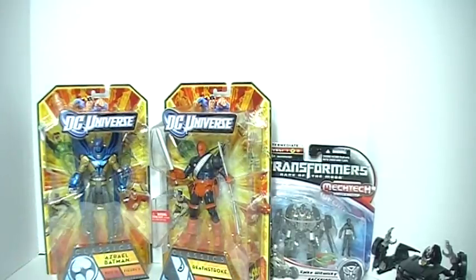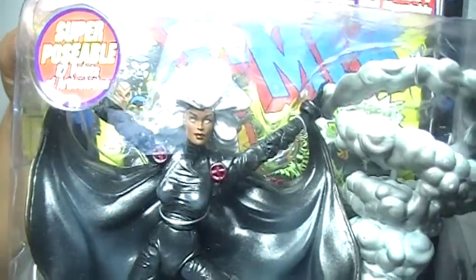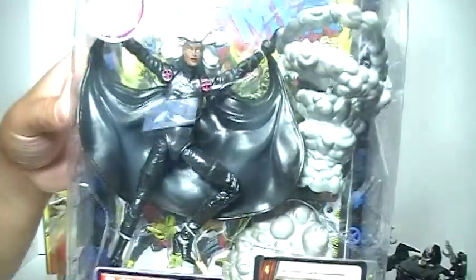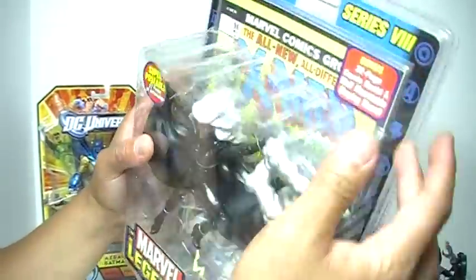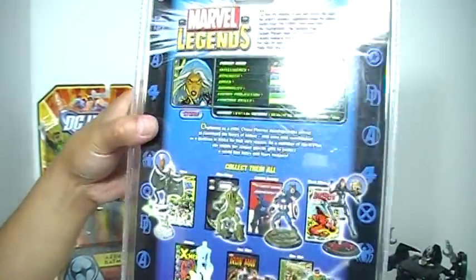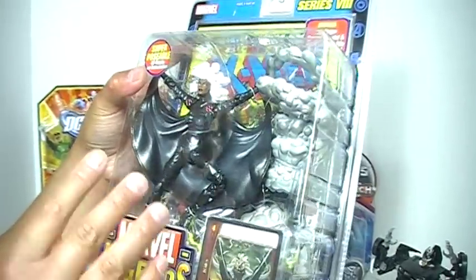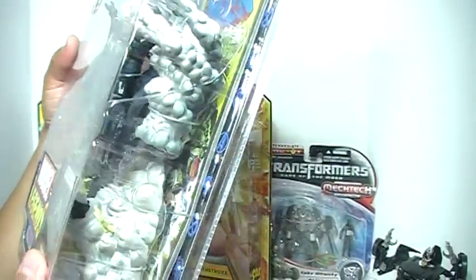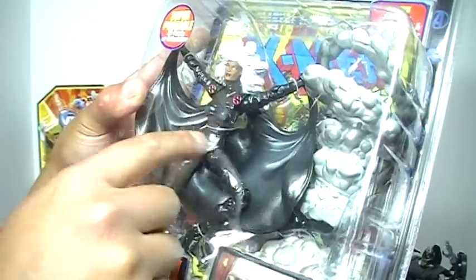One last thing that arrived in the mail from eBay — Marvel Legends Toy Biz Storm. You can see the figure comes with a base, kind of a storm cloud base. You've got a card there. You don't see figures like this anymore — this is a big package. You've got this big base, you've got a comic in the back. Toy Biz really did a great job with these Marvel Legends figures overall. Marvel Legends Toy Biz Storm — I'm always on the lookout for good-looking, well-articulated female action figures, so this will definitely fit that bill. She's got a cape draped between her forearms. Really nice.